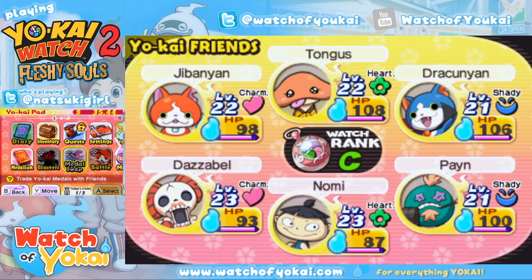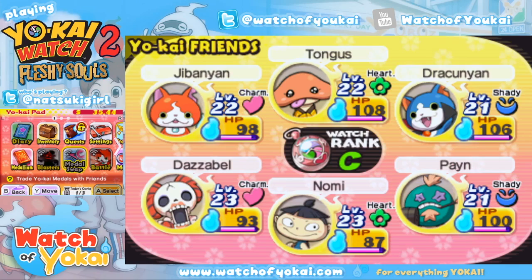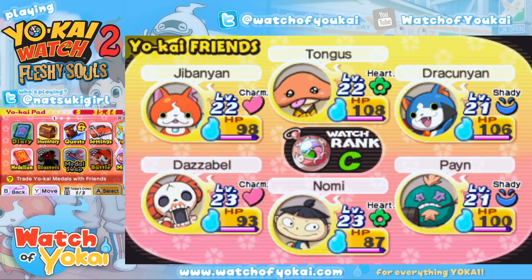Another great thing is: after you're done using a Yo-Kai on a baffle board, you can also trade that Yo-Kai away — you don't need to keep it. It will remain at the baffle board. You won't be able to use that Yo-Kai in battle if you trade it away, but it won't hurt your baffle board abilities.